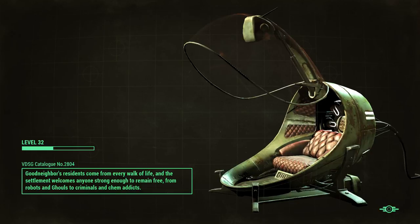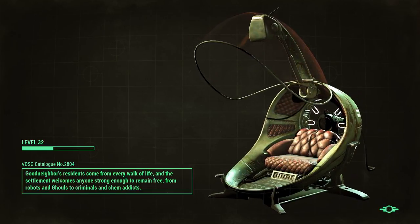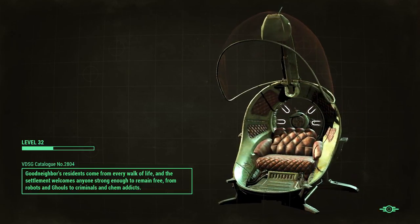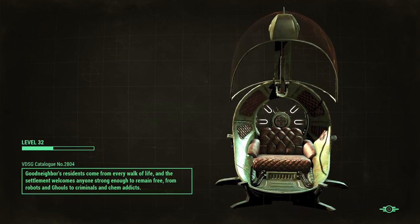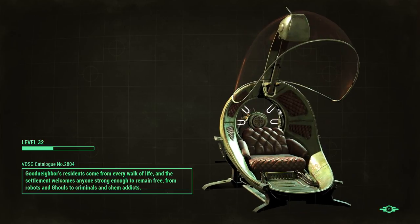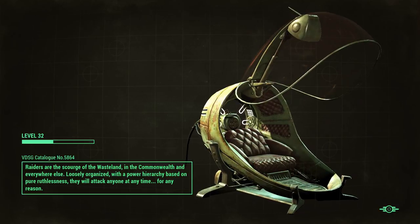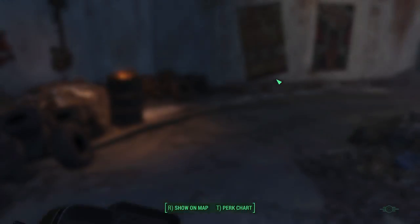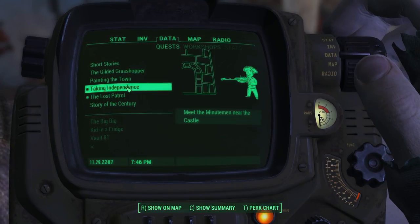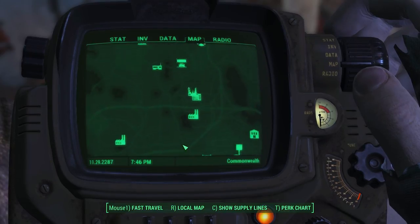We are going to head off and do the Minuteman thing. There wasn't really any ammo in there — kind of disappointing. Got plenty of... 45 rounds? Maybe we should quickly go grab the .44 pistol — Kellogg's pistol. Doesn't seem like a bad idea, especially considering we are out of shotgun ammo. Taking Independence is the next thing on the to-do list.